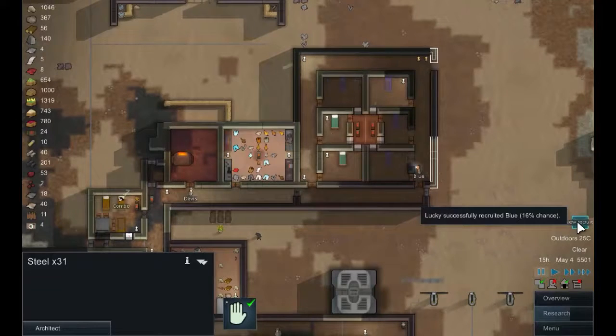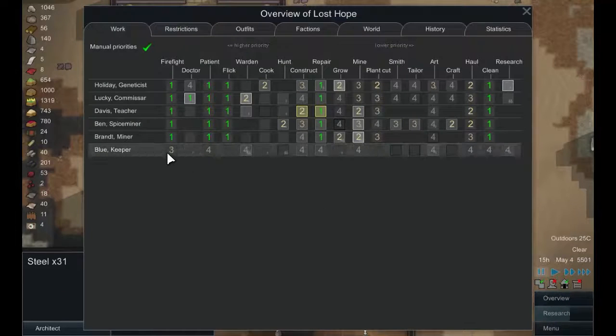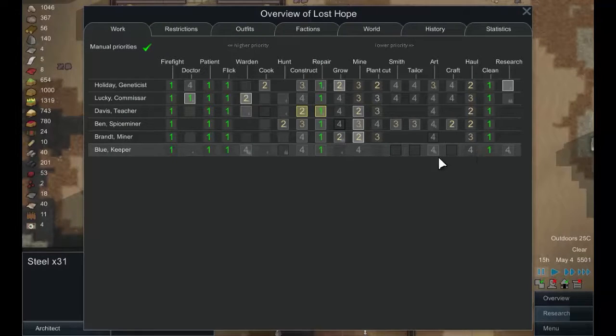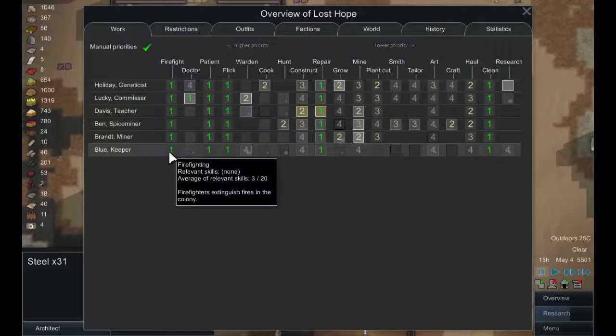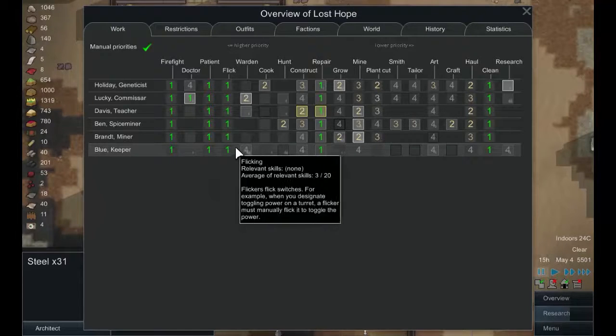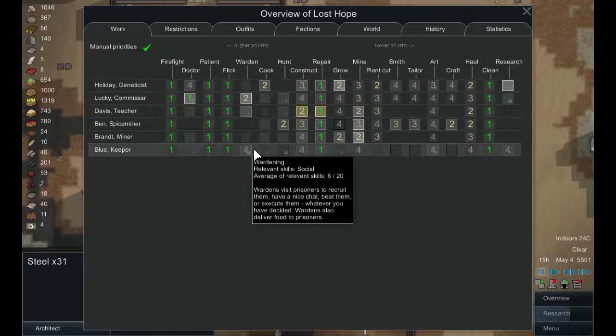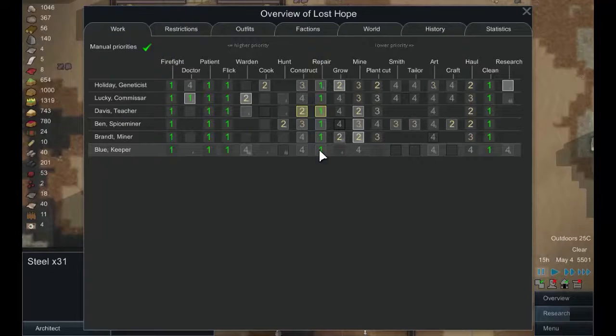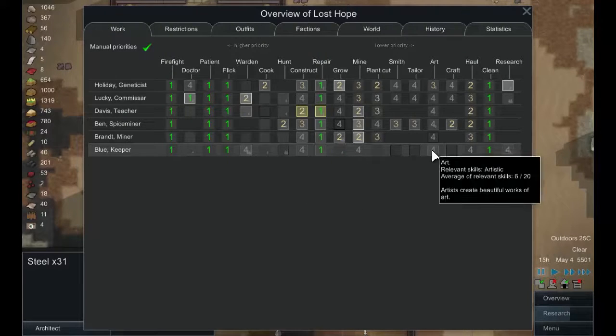We have successfully recruited Blue — excellent! Let's get Blue set up the way we normally do. Everybody makes a priority of repairing and cleaning so there's just a little bit to do every day and it doesn't build up. Firefighting is important and if you're ill they want to make you a priority patient. Flicking switches makes sense. He's got reasonable personality skills, reasonable construction, and reasonable art.